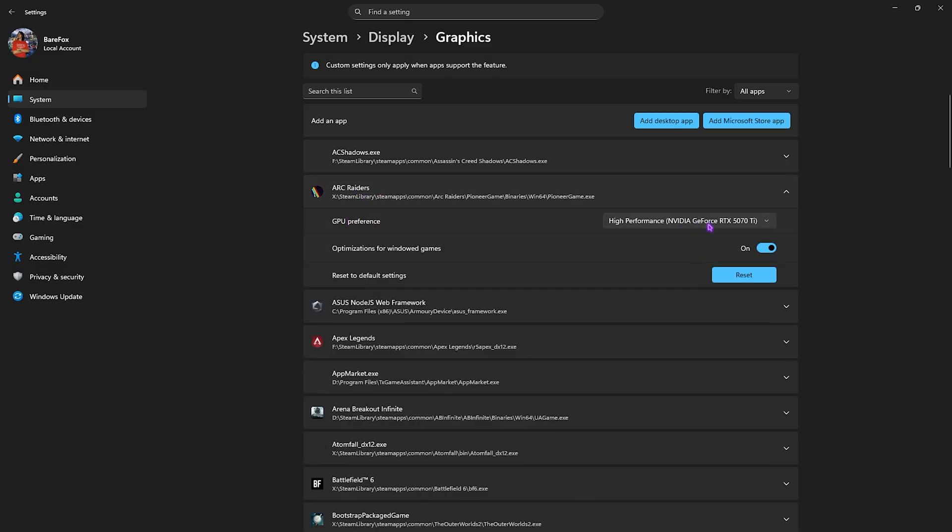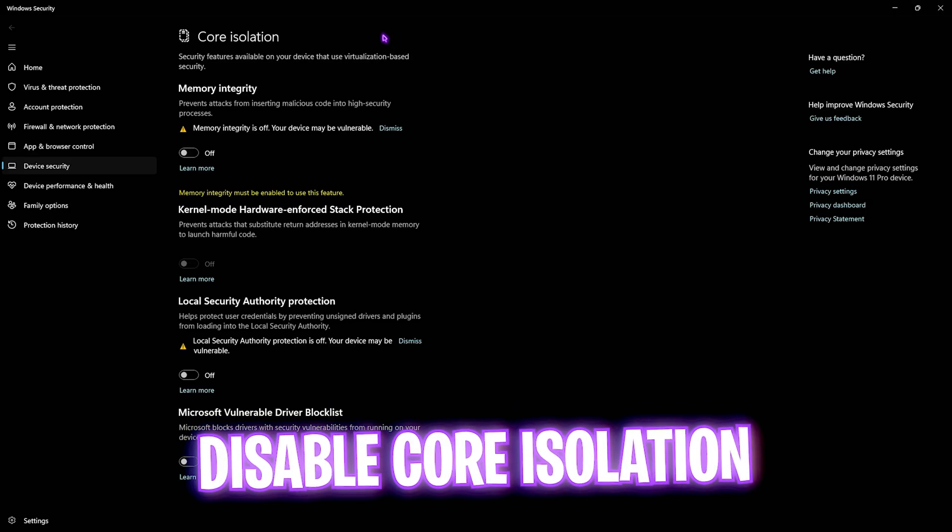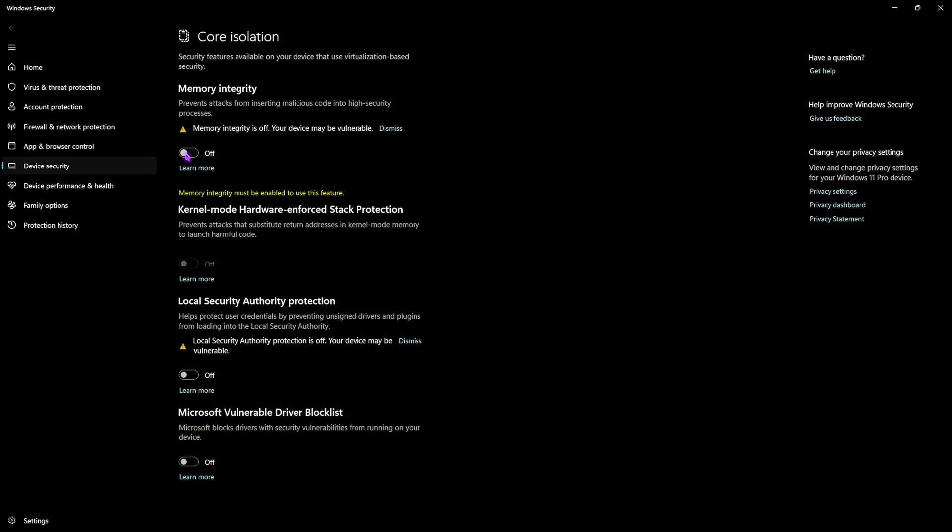Click on Find a Setting and search for Core Isolation, then open it up. You need to disable Memory Integrity. It helps prevent malicious code getting into your processes, but it consumes around 15% of your CPU resources on average. Disabling it will create headroom for your CPU to perform better.